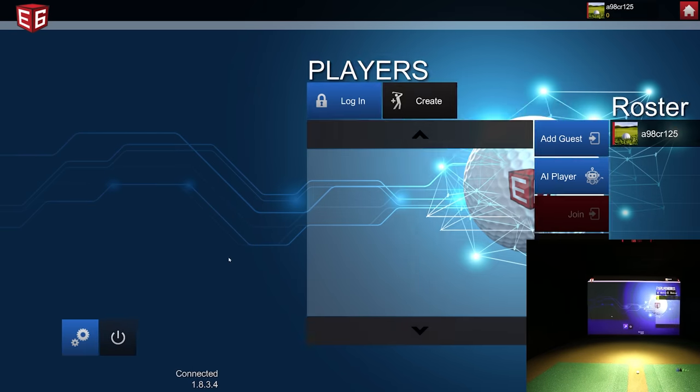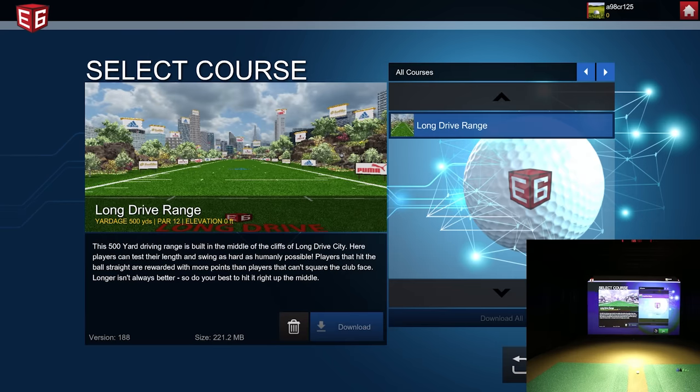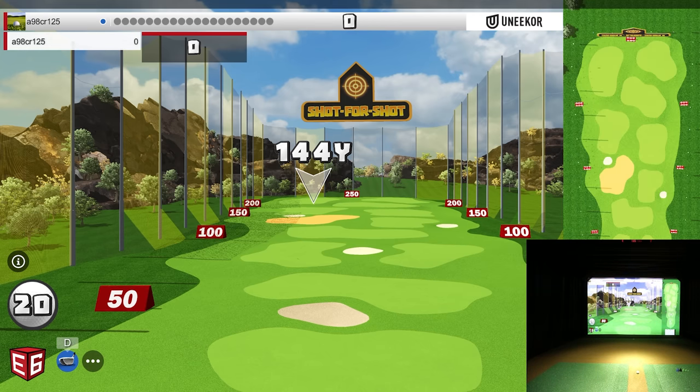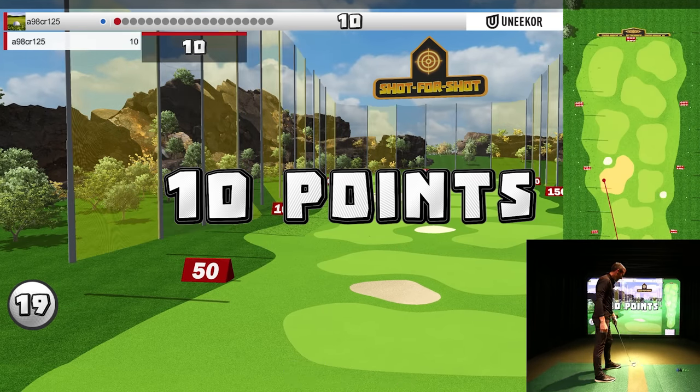One more quick look — Shot for Shot allows each player to take their turn guided by the game on which target to hit. It's telling me to hit a target at 144 yards, so I'll grab my nine iron. The target is a little off to the left, so I'll aim slightly left. Pulled it a little, but I still got it — drew it in there for 10 points. Then it gives you another target — you could keep one club and practice hitting different distances.